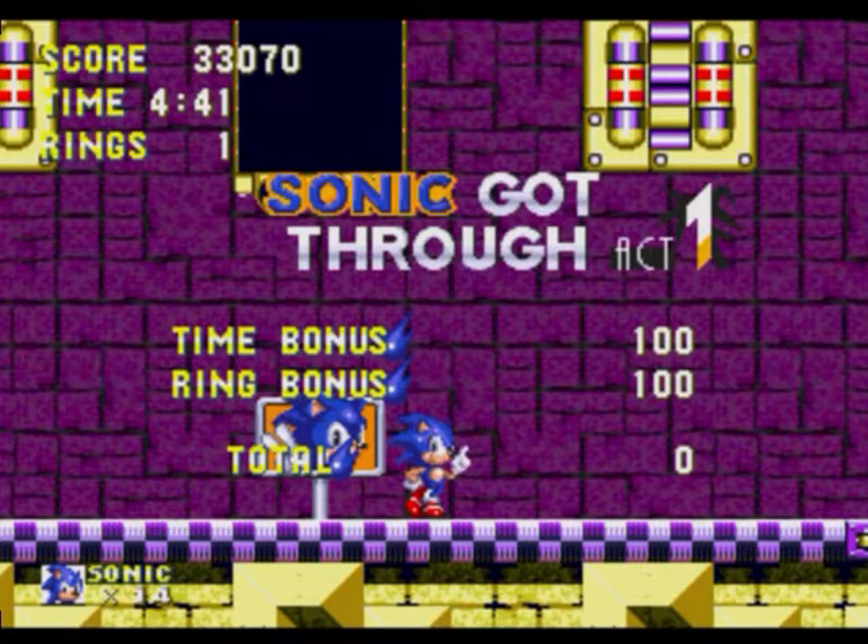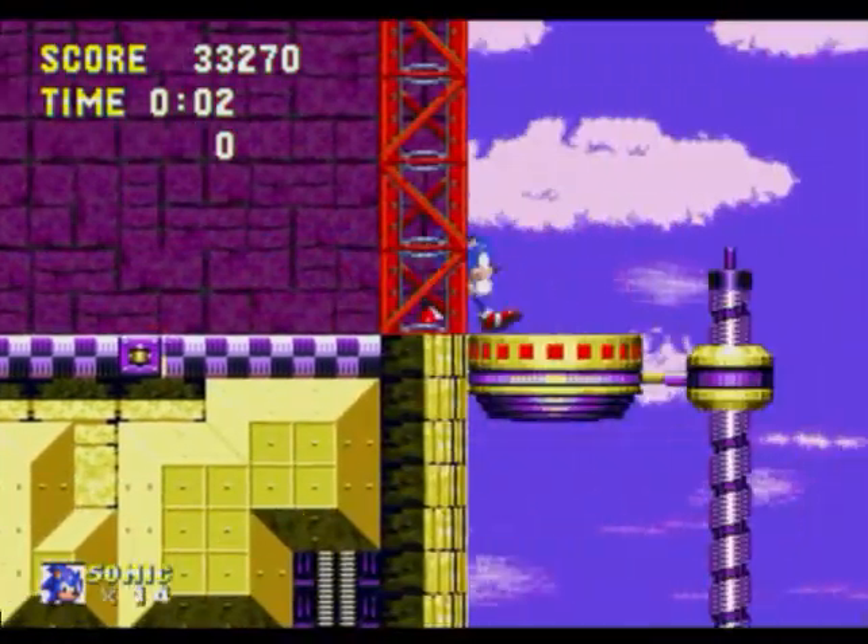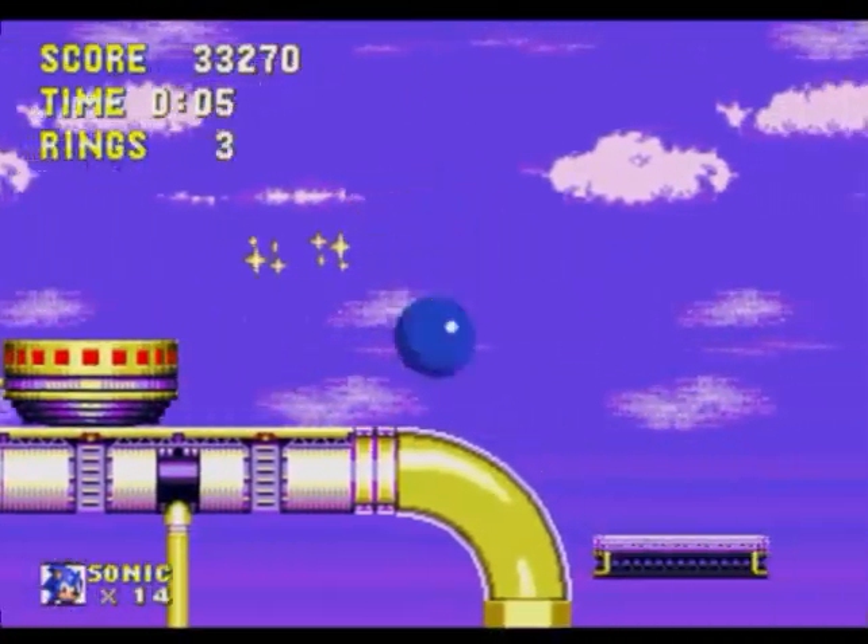Your mini-bosses are nothing, Eggman. Seriously, that's it? Come on, let's do this. Sonic, stop posing — we gotta go get Eggman before he launches the Death Egg or does whatever he wants to do.